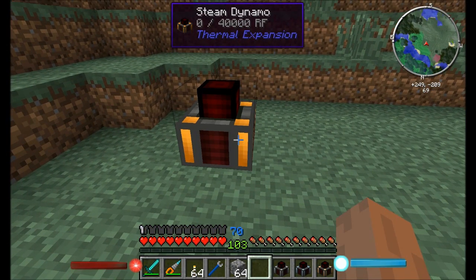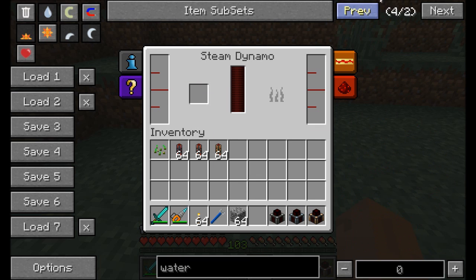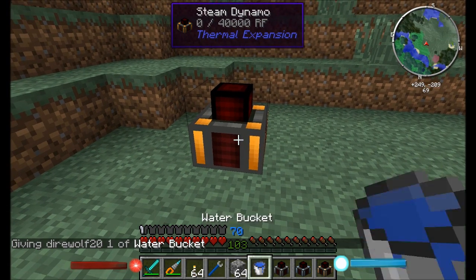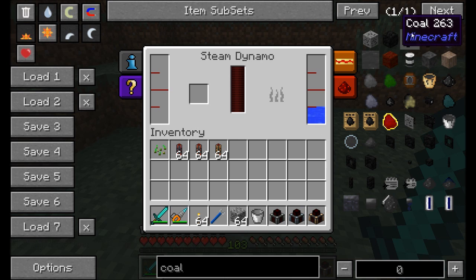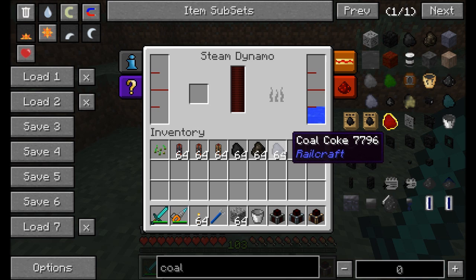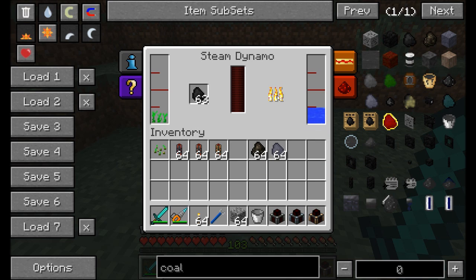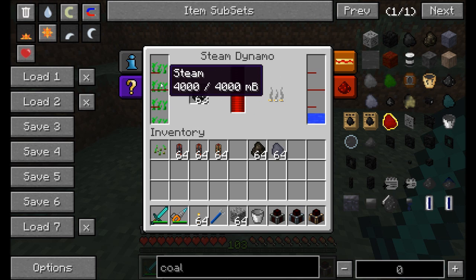The first thing to look into is the Steam Dynamo — your most basic form of generating energy. You need to place water and some solid fuel inside. Right-clicking with a water bucket fills the water slot, then add coal, charcoal, or coal coke. Coal gives about 32,000 RF per piece, charcoal gives 24,000, and coal coke gives 48,000. Once coal is added, it starts running and generating steam.